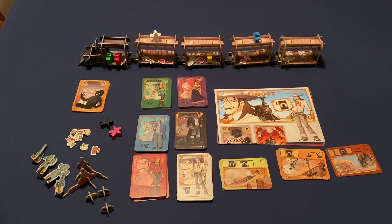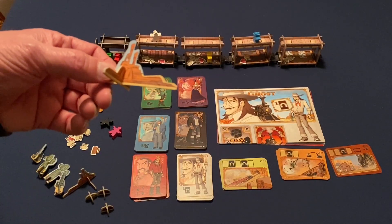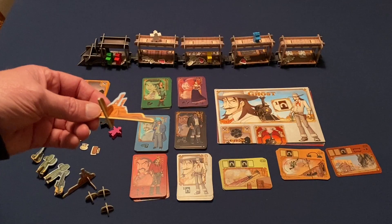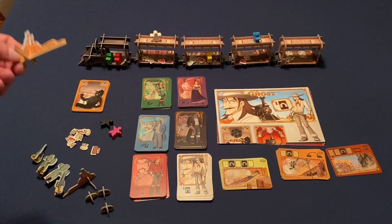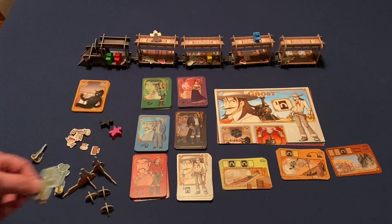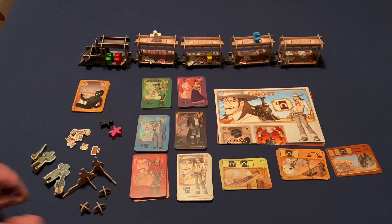On the negative side, the game includes small cardboard terrain pieces — cacti and other scenery — that you're supposed to place around the train for ambiance. They don't really add anything to gameplay, they fall over constantly, and I don't even take them out of the box. Not using them doesn't detract from the game at all. I just wouldn't have bothered including them.